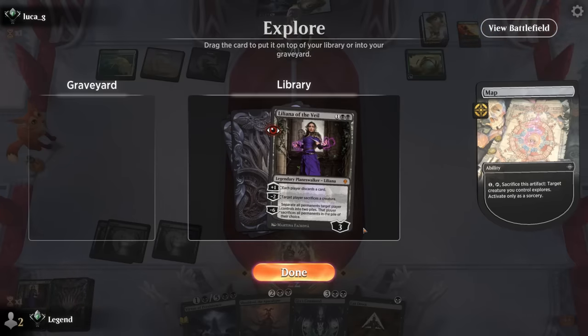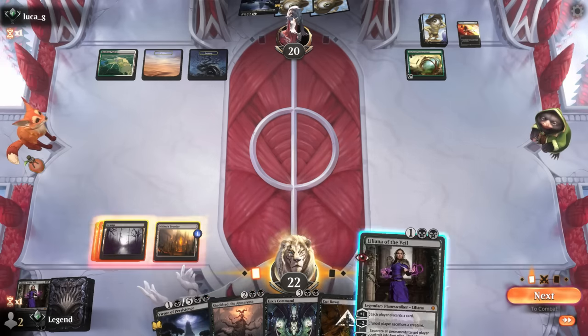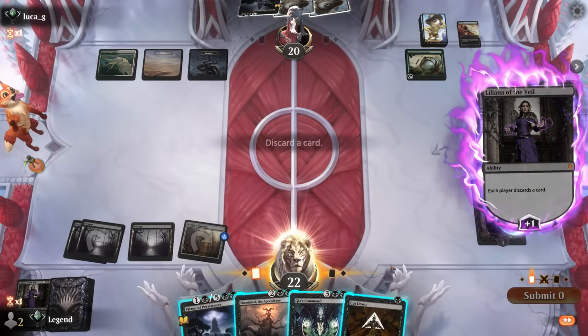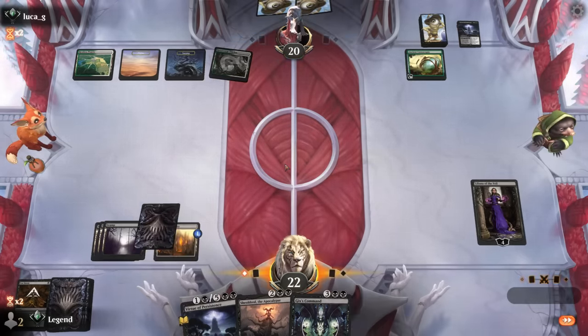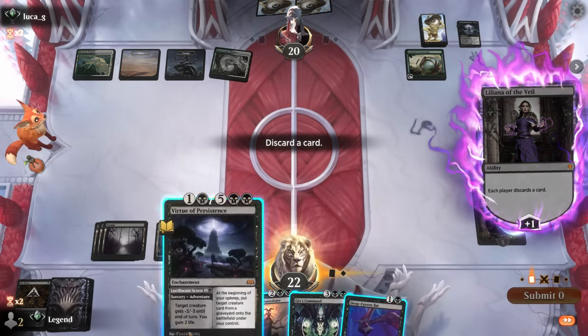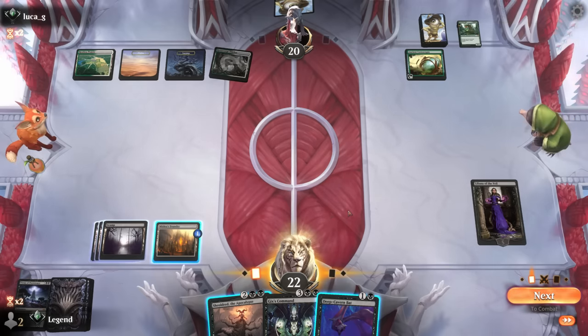Virtue gets discarded. Tapland means Prairie cannot attack. Now we can plus Liliana in combination with Deep Cavern Bat to get rid of our own Virtue, or commit Shieldroth and hope their last card isn't an answer to it. We see a Rex discarded — the safest play would be to play the bats, which does give the opponent the opportunity to animate Prairie and pressure Liliana, whereas Shieldroth could maybe prevent that. All right — let's play Shieldroth.